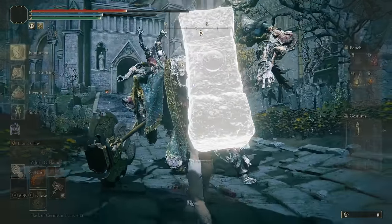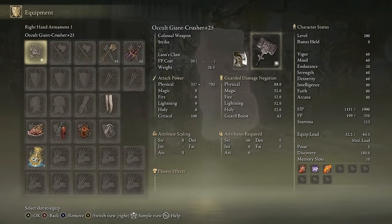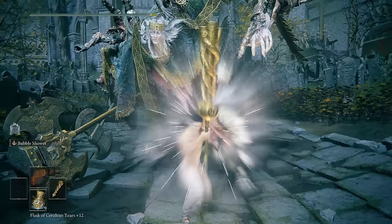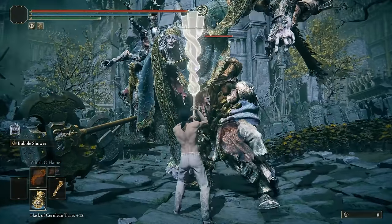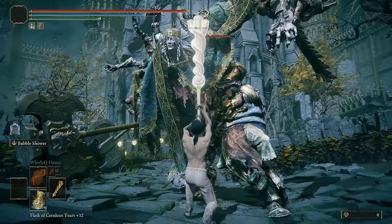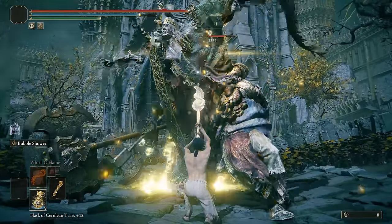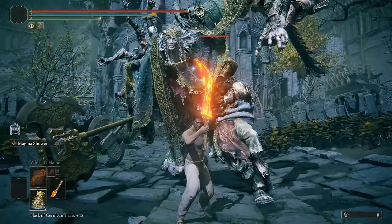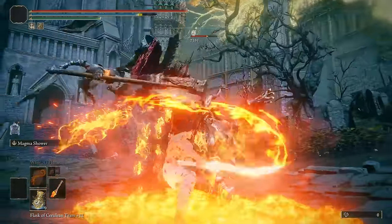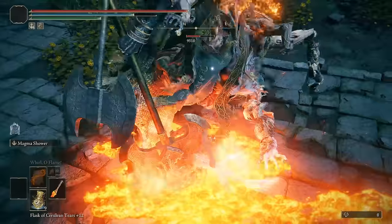As you can see here, I put it on the Giant Crusher, and using Lion's Claw does not consume it. I can even do it another time. If you were to attack normally, it would consume it, but with the weapon mod, it just doesn't. So you can use it, for example, on the Bubble Shower, on Lion's Claw, you can use it on Destined Death, you can use it on the Magma Blade, which turns out to be insanely strong. God damn, this weapon does a lot of damage with the buff.